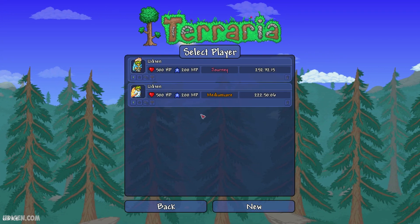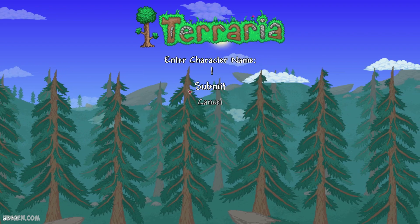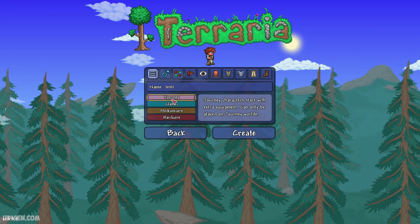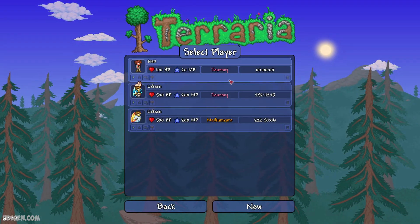Let's go to number one: you must create a character which you want to use today. For example, name it 'test one', any type of game mode — no matter.